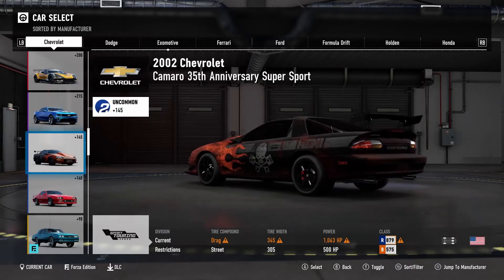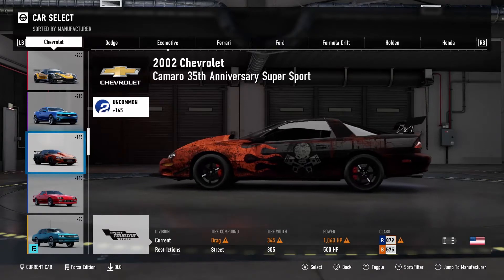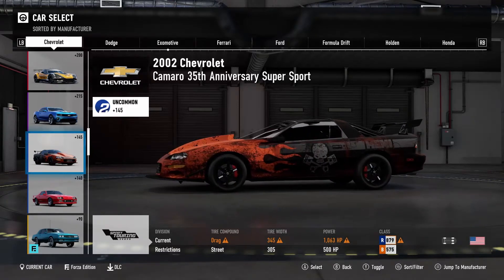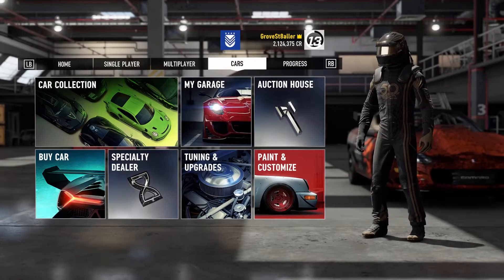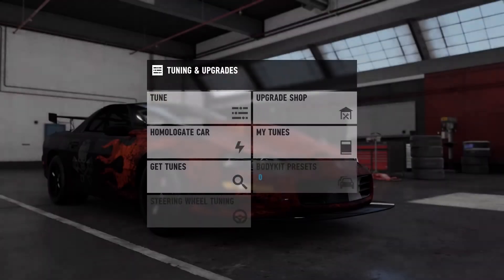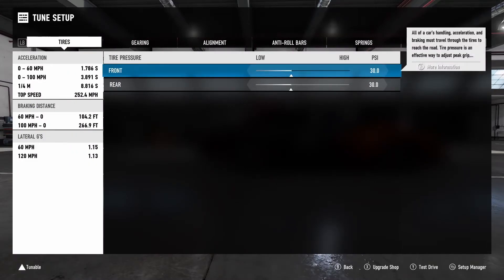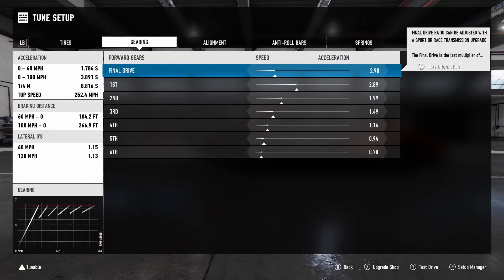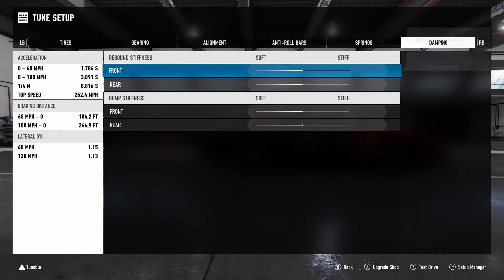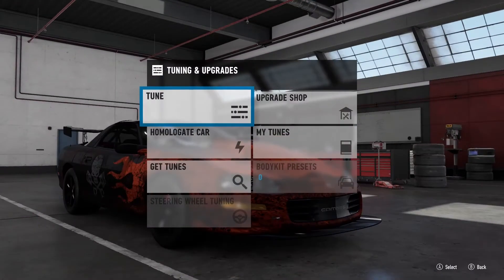The car is this 2002 Camaro. I'm surprised at how fast it was. Let's go ahead and check out the tuning. Again, I'm not a good tuner at all — I don't even know how I was able to do it. But as you can see, 1.7 seconds. For me, that's a lot. I really only tuned the aero.